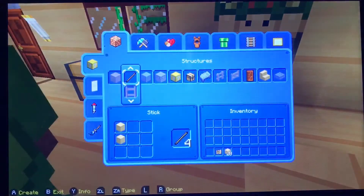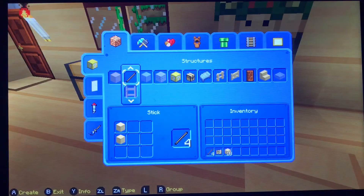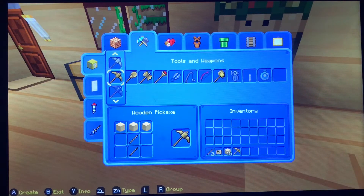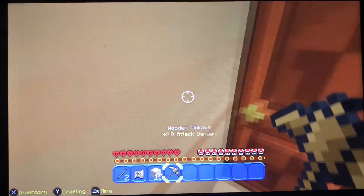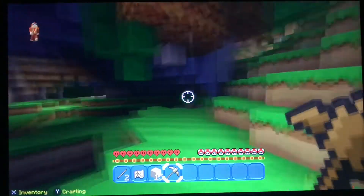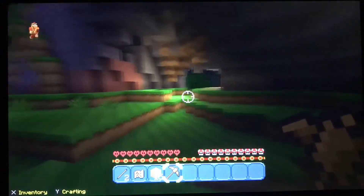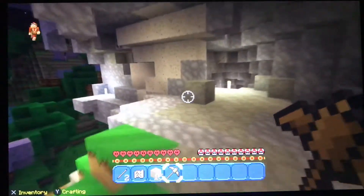I'm gonna use — I think that's a crafting table. It's a little different because we're in a Mario skin pack for this world. I'm not used to playing this; I just play in the regular world. So now I'm gonna go try to find some gravel, which I don't know what gravel looks like in this skin pack.